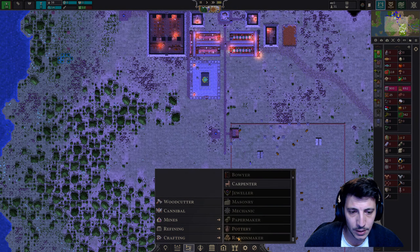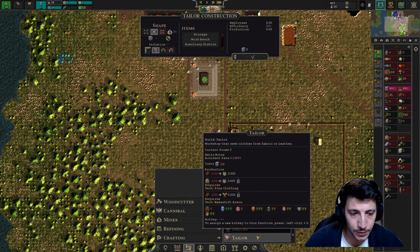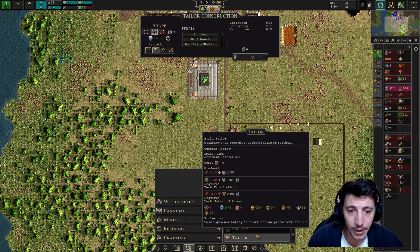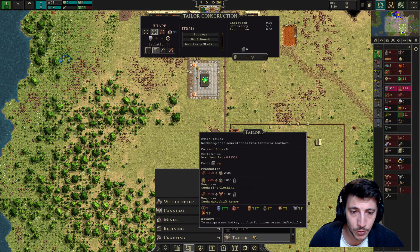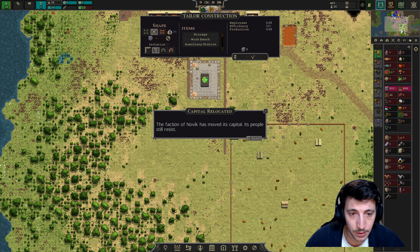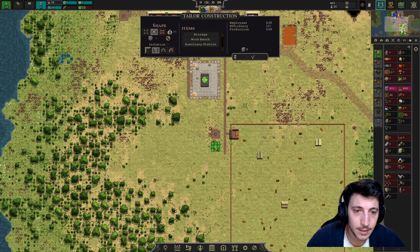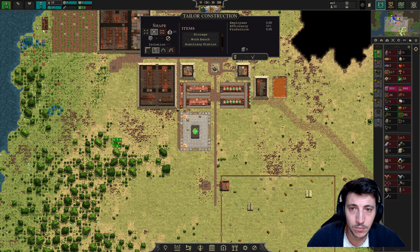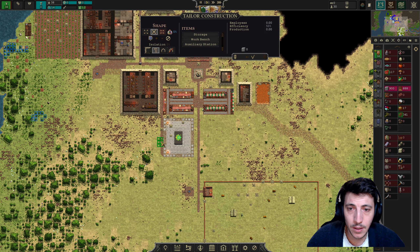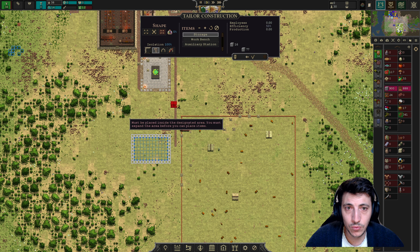There's the tailor — that's what we're looking for. We have all this leather. Hovering over the tailor, under production we have three options: use leather to make clothing, fabric to make clothing, or leather to make light armor. Let's go ahead and make clothing. Capital relocated — the faction of Novic has moved its capital, but those people still resist. Fine — let's do the tailor first and then build the storage.